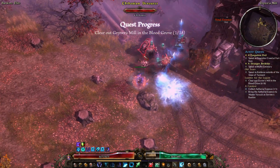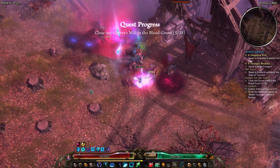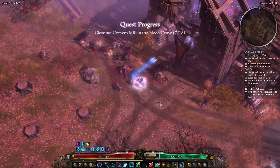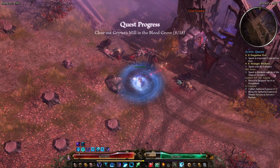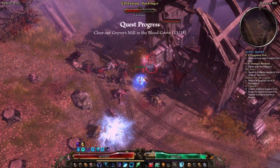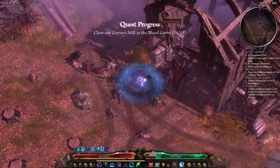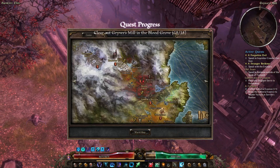We're at the mill now — just a bunch of Chthonians to kill. Let's go inside and watch as our Meteors hit the roof. They did not hit the roof when I was actually properly inside. Okay, we're done. Let's go ahead and turn those in.